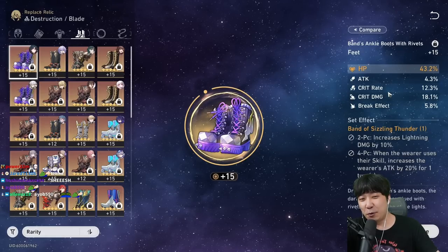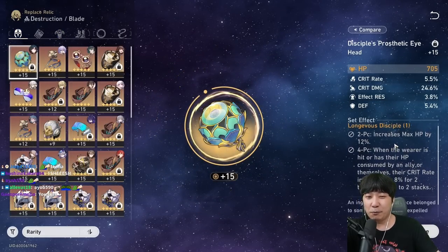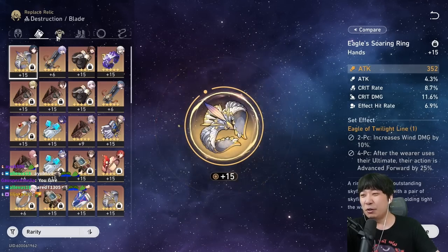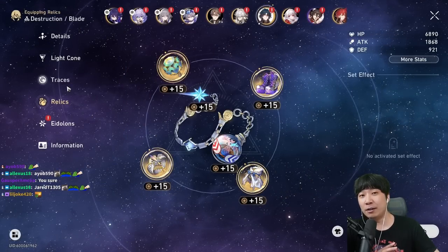The relics aren't that great, however some are really great — like these boots which are like 40 CV. We don't need the HP effect, but we're losing max HP. We don't even need 16% crit rate with boots like this. I'm still farming for his full set, and once I get it I'll probably make another video doing an E0S1 maximum power Blade showcase.